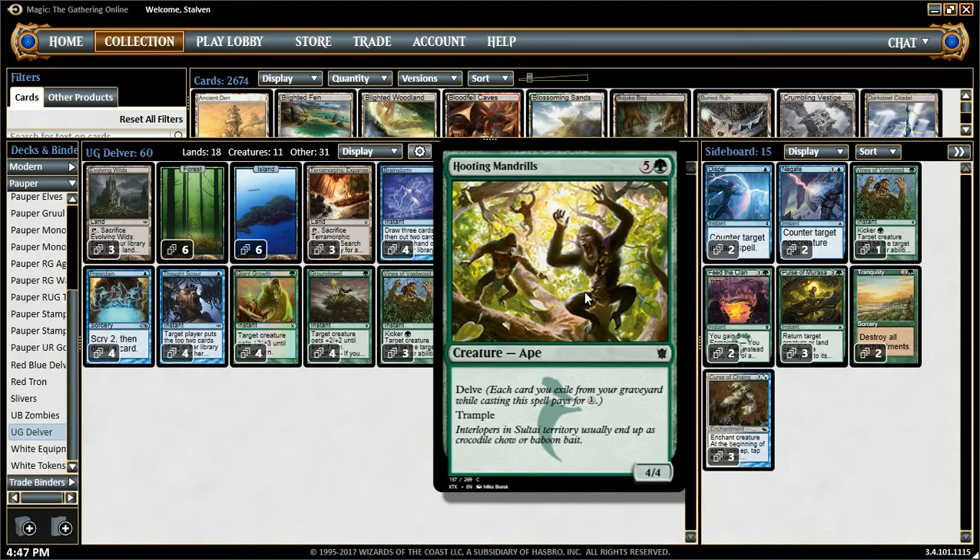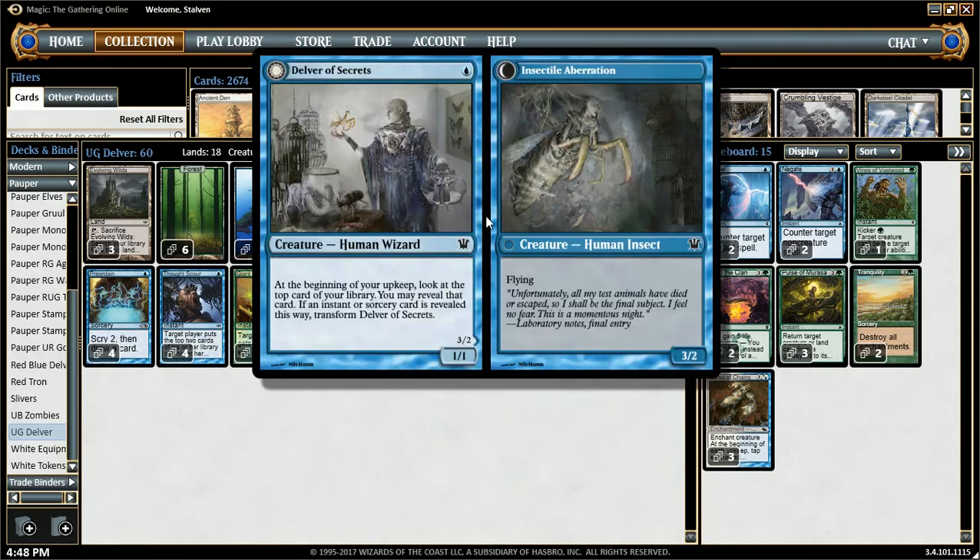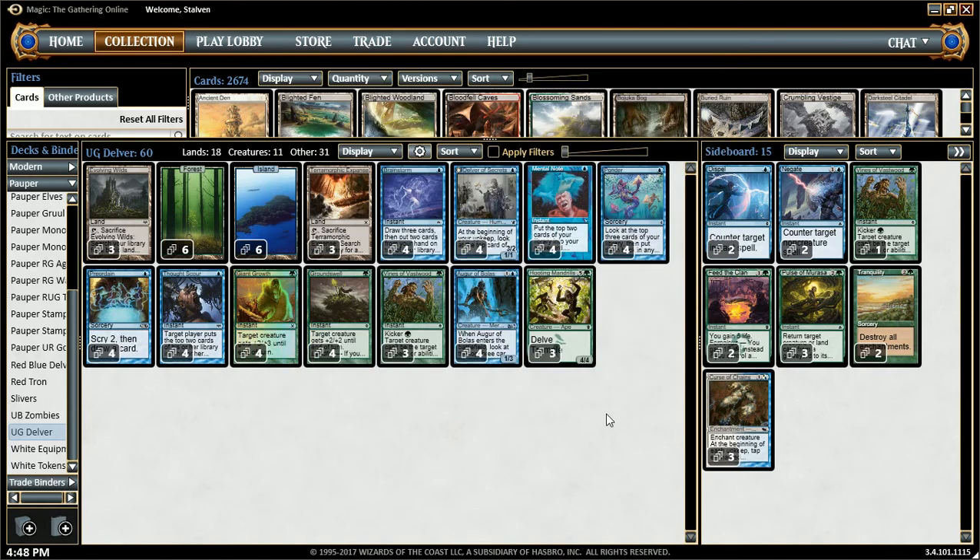And one of our big beaters — Hooting Mandrills. It's a 4/4. Most of the time you're going to be casting this for 1 mana because it has Delve, and you can exile cards in your graveyard to lower the cost. They have Trample. Most of the time you're just going to be casting them for 1 mana. Hooting Mandrills and Delver is essentially our win condition.